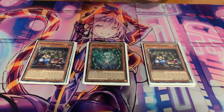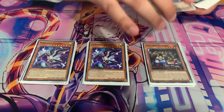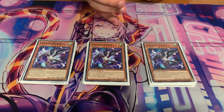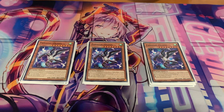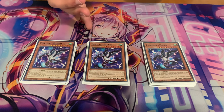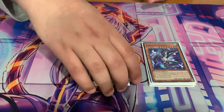To round out our monsters, we have triple Parallel Exceed just because you can play around the Bureau with it. You just make Sarah, special summon this, special summon another from the deck, and make Reflegia on your fifth summon. It's just insane — gets you another disruption as well as playing around the Bureau. Really really nice, and that's it for our monsters.